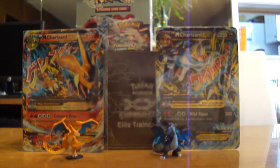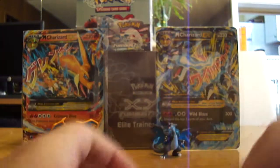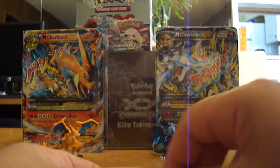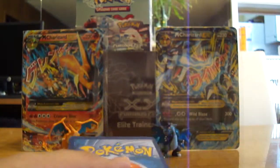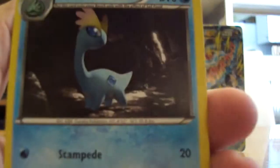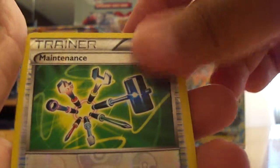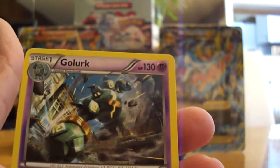I'm hoping at least to get a holo out of one of these two packs. Let's open up the Mega Lucario pack first. Moving the commons to the front, and we start off with: Mountain Ring, Focus Sash, Amaura, Poliwag, Pelliper, Pikachu, Slack Off, Cubchoo, a Maintenance Reverse — very nice — and a Golurk non-holo rare.